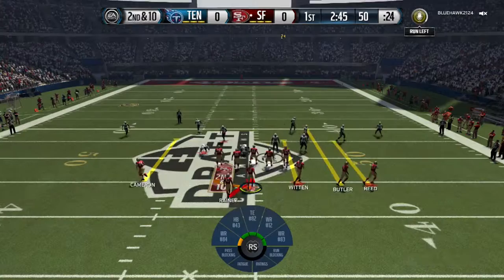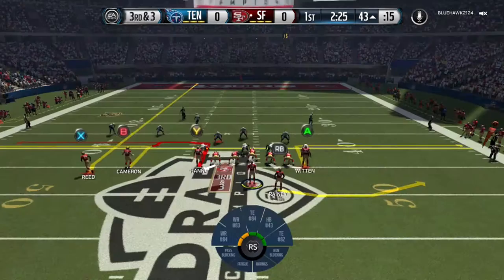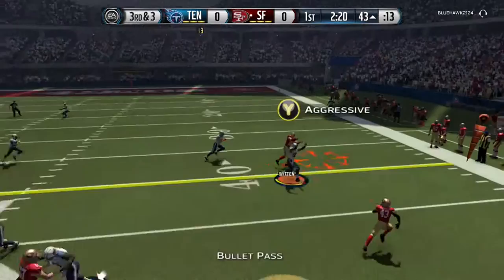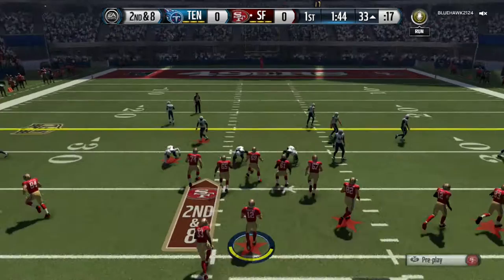We're gonna try to run this read option. Gonna get that nice read, fighting for every yard, every inch possible to get to that end zone. I do try to get my opponent to jump offside, and that was just in my head. So when I threw that ball — interception, man. But luckily, we get bailed out, and EA saves us, and we do not throw an interception or anything crazy like that.